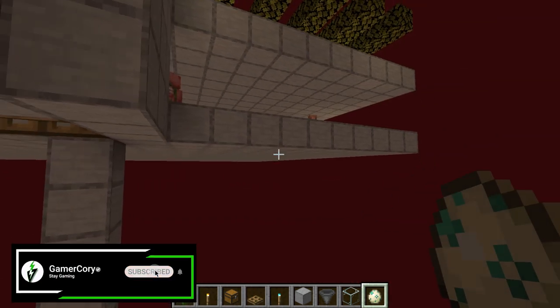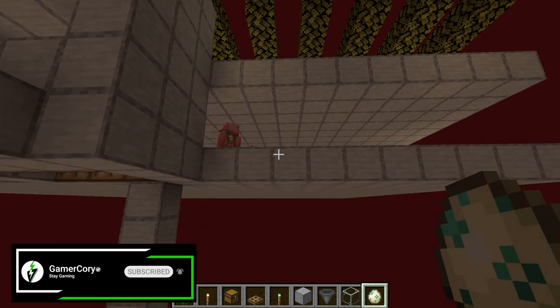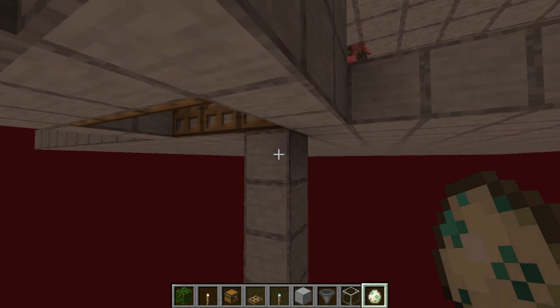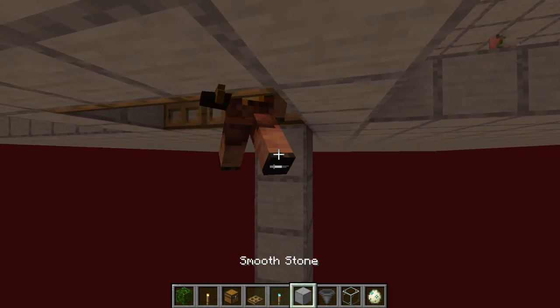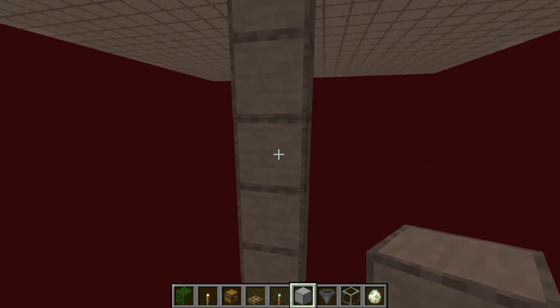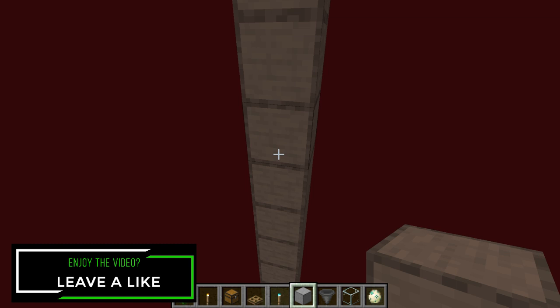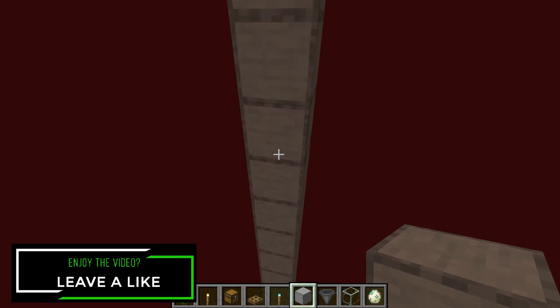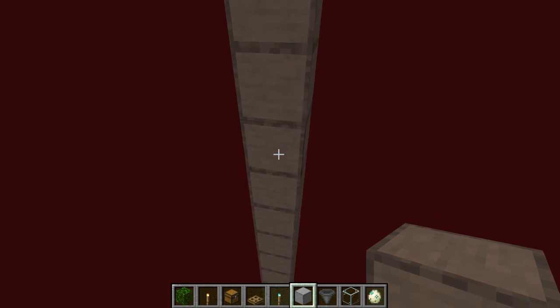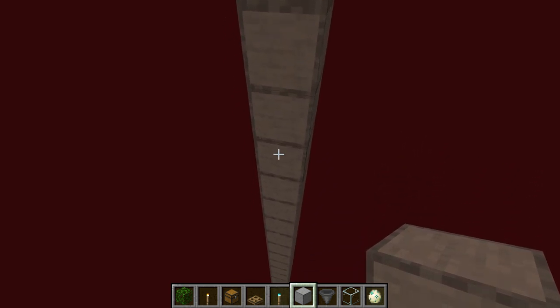From whatever bottom platform you want — you can make this however many platforms you'd like, probably three or four should be sufficient — from the bottom one, you're going to count down 26 blocks, and that's going to give us enough fall damage. So counting 1 through 26 down from the bottom platform.